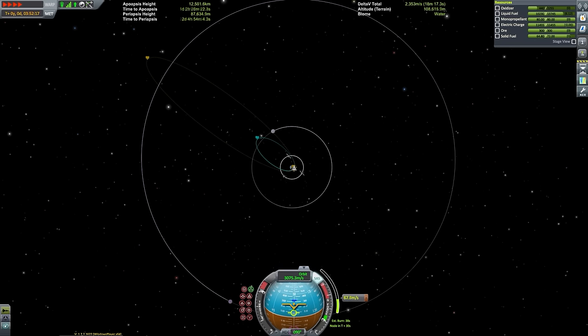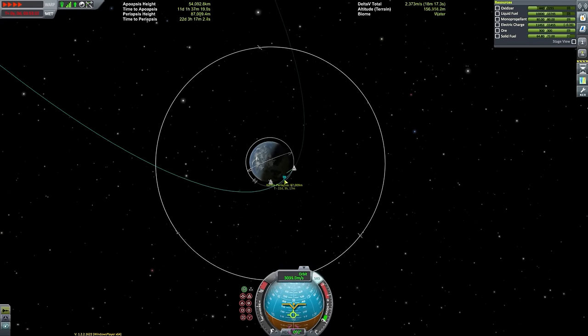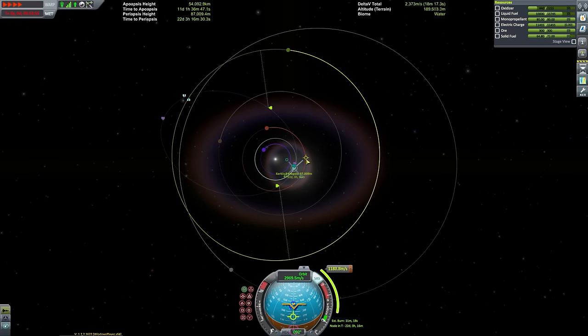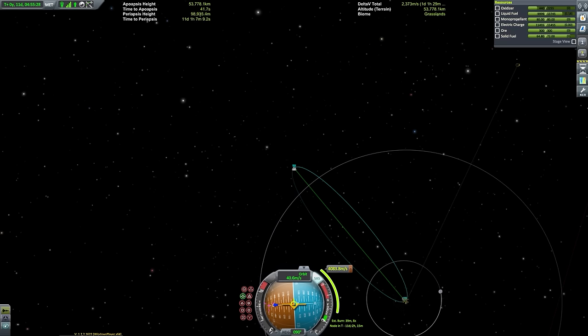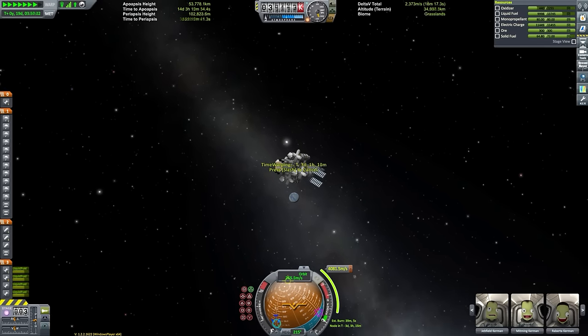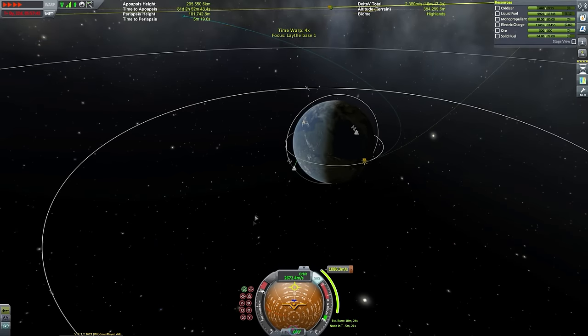There goes our penultimate burn — burn two of three — getting ourselves all the way up to just beyond Minmus orbit. Then we'll make our final burn to extend the apoapsis and get a Jool encounter. I'd set things up so we were at a Jool transfer window. There are mods or websites for this — just Google 'Kerbal Space Program transfer window planner.' There's a mod that adds a tool into the game, or sometimes I just brute force it and keep time-warping until an encounter appears.